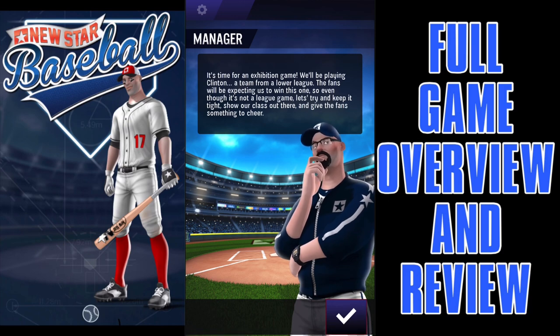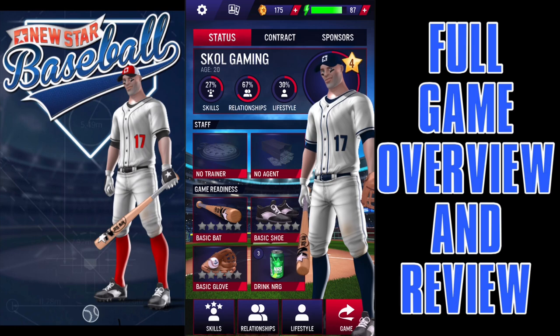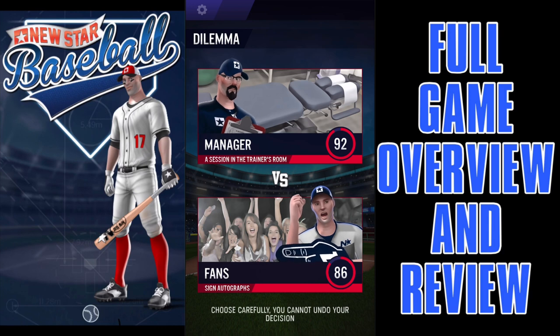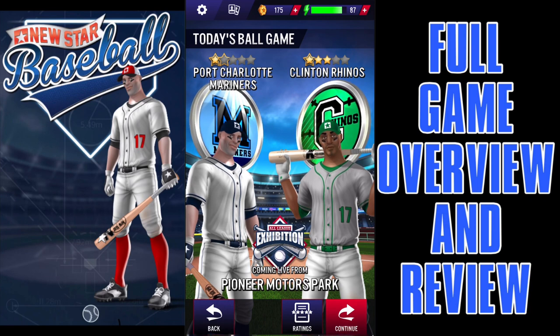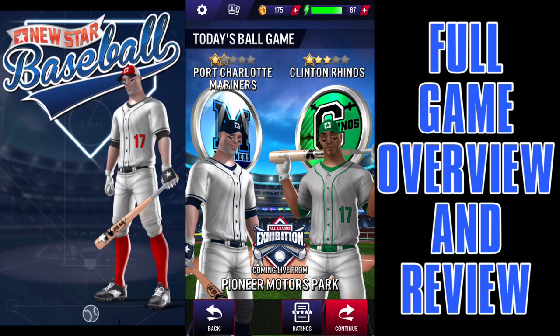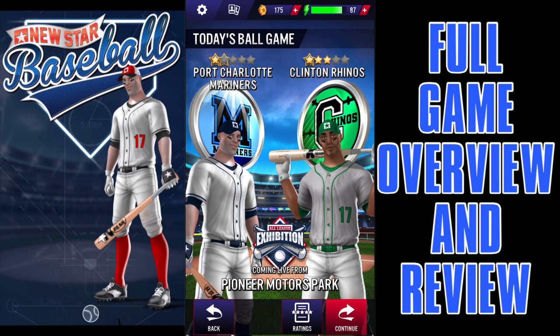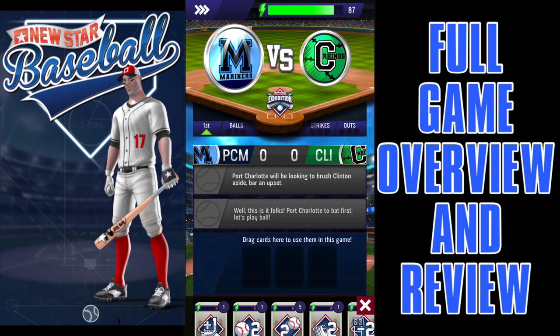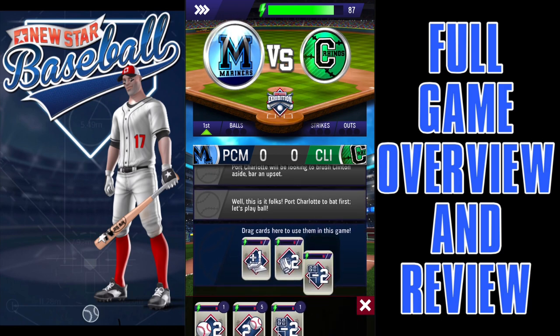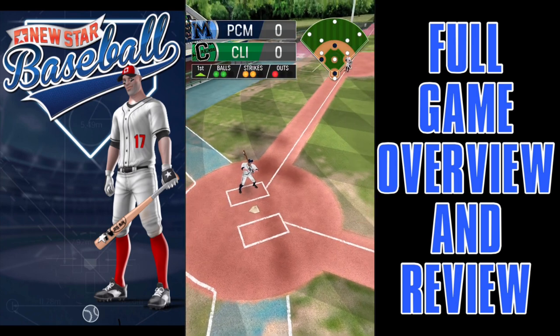This next game is an exhibition game against a team from a lower league — we better win or we're going to get chewed out. There are dilemmas. If you're familiar with New Star Soccer or Retro Bowl, you know how dilemmas work. Whichever one you pick is going to be happy; the one you don't pick is going to be mad. I'm going to go with the fans — I don't want the manager down at 82, but it's better than having the fans down in the 70s. The lower league team is oddly rated better, but because we're in a higher division, lower stars in a higher division is better than more stars in a lower division. We should beat this team.